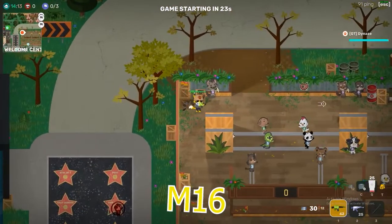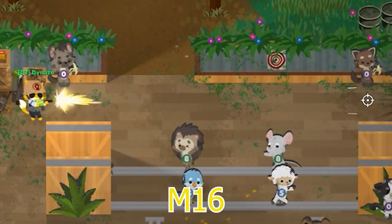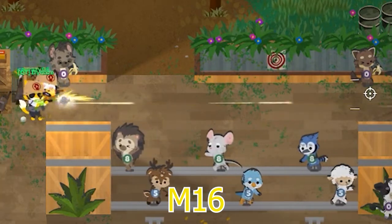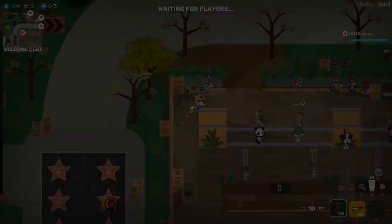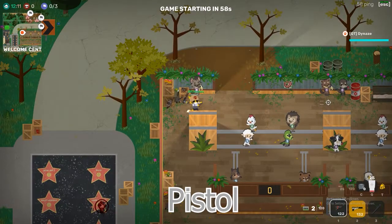Now for the M16. The recoil is pretty much non-existent at this point with the gold M16, so you might as well just shoot at them. Doing the patterns aren't too useful, it's kinda just min-maxing them. You probably won't notice if you don't even care.